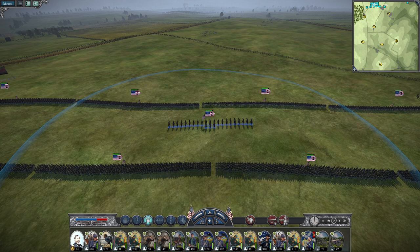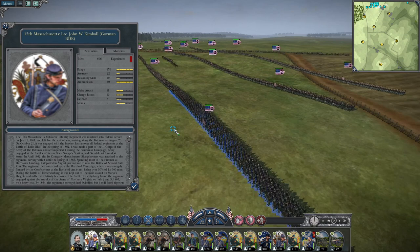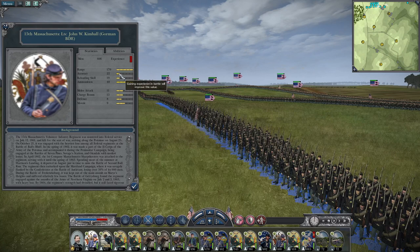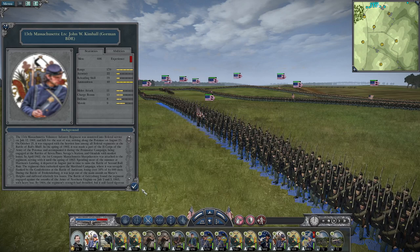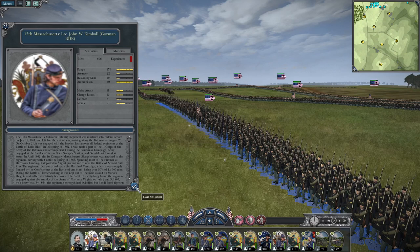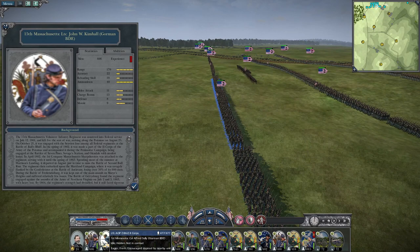The 1st Brigade was led by Brigadier General Willis Gorman. First up is the 15th Massachusetts, led by Lieutenant Colonel John W. Kimball, with rifled muskets — accuracy of 22, reloading skill of 19, melee attack of 11, charge bonus of 13, defense of 8, and morale of 9. Not great, but not terrible either. They'll do solid service, but if the going gets tough, they may make a run for it.